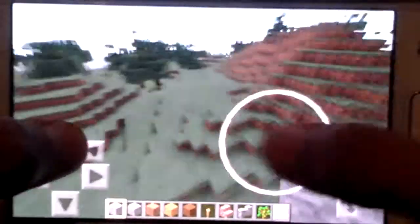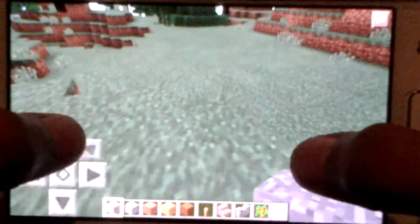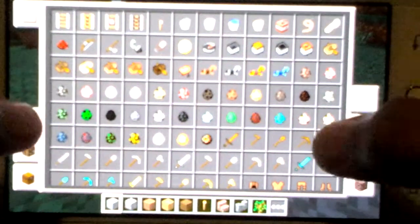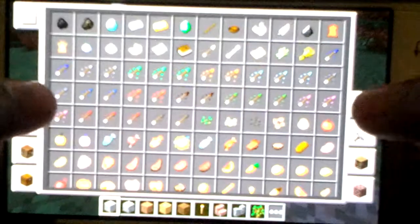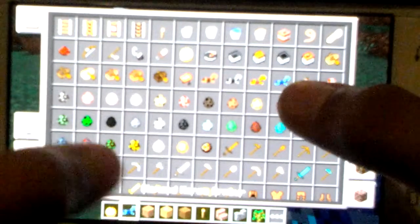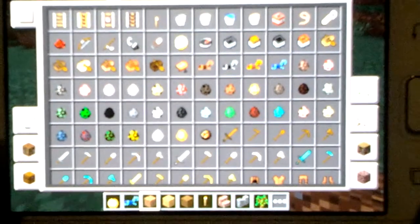Where the hell am I? Okay, so anyway, you can go — I'm just gonna go here where it's flat. So what you're gonna need: you're gonna need your golden apples, you're gonna need your horse armor.